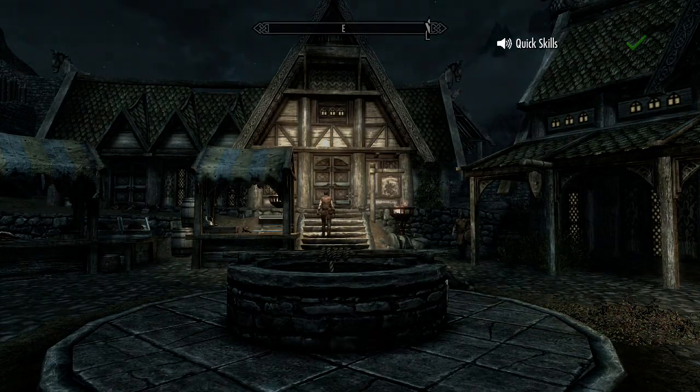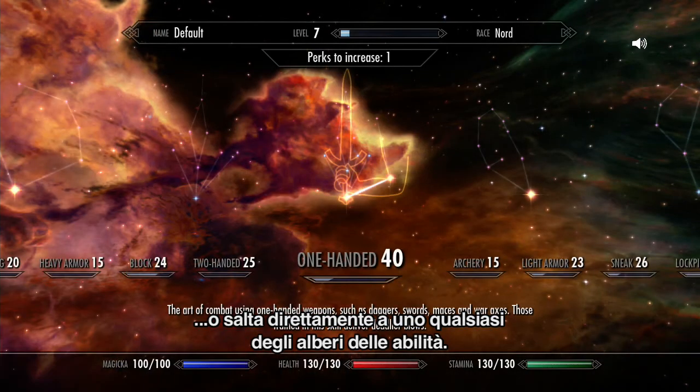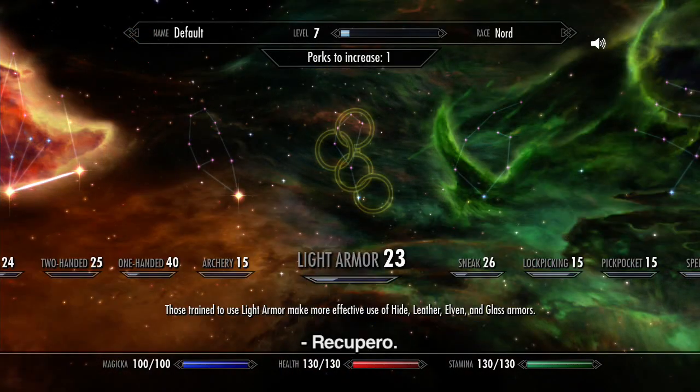Quick skills. Jump to any skill tree in the skills menu. Light armor. Restoration.